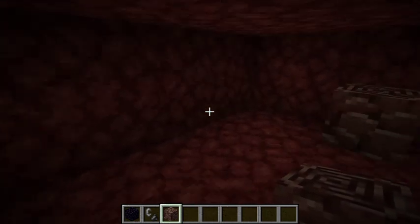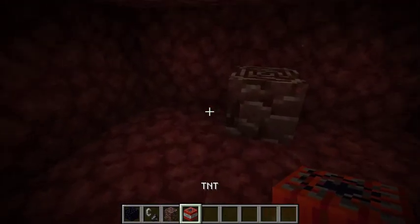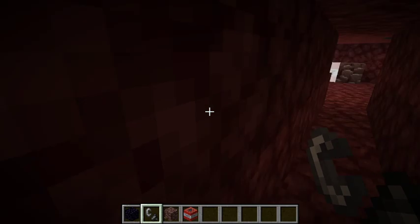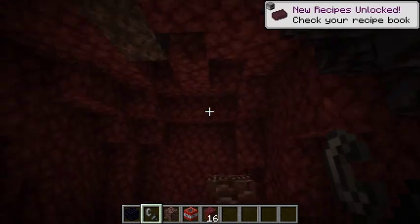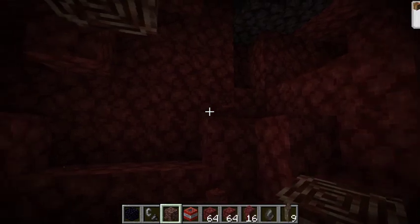The best way to find Ancient Debris, from what a lot of YouTubers have been doing, is to use its blast-proof capabilities in order to find it. So if I light this TNT and run away quickly, you'll notice that all the other blocks around this area have been destroyed apart from the Ancient Debris — it is completely blast proof.